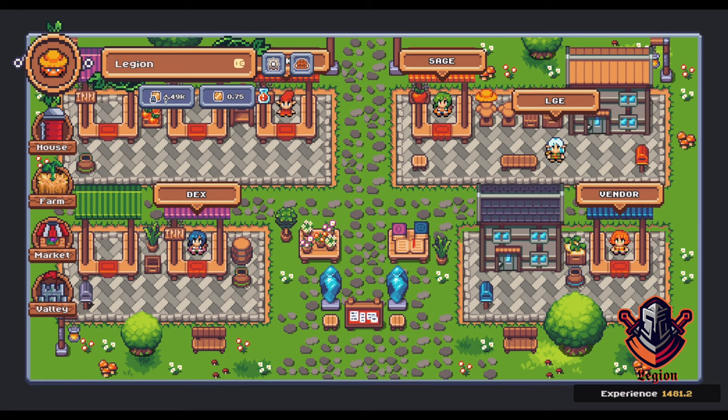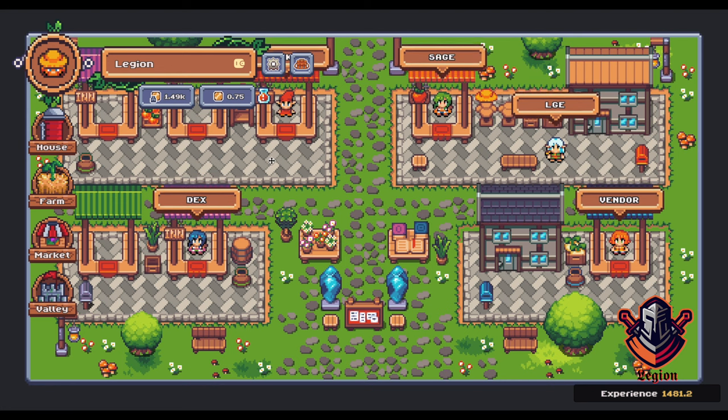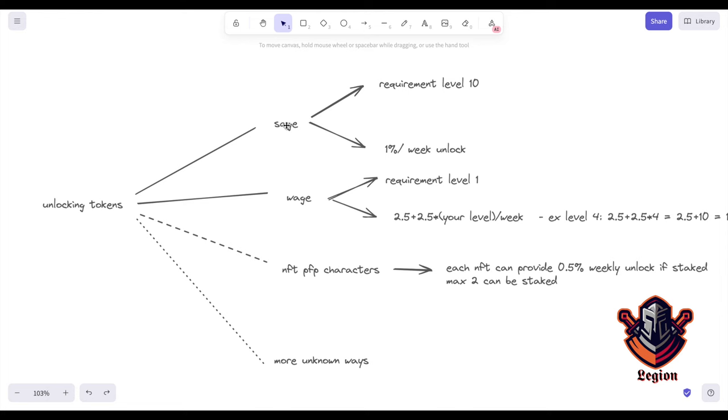The big question is how can we unlock our tokens? They have implemented the Sage that unlocks 1% of your locked tokens every week. I have 1,400 tokens at the moment — if I had the Sage, I would get 14 tokens per week. But you need level 10, and level 10 costs around 3,000 tokens to get there. However, they will introduce new ways to level up, so don't worry about the level requirement too much yet.